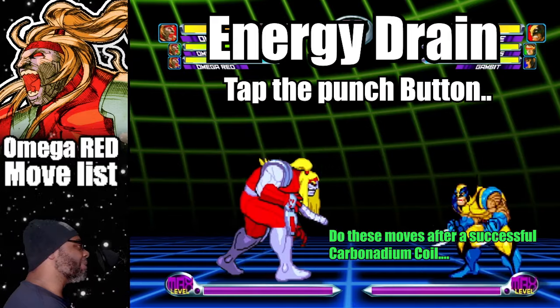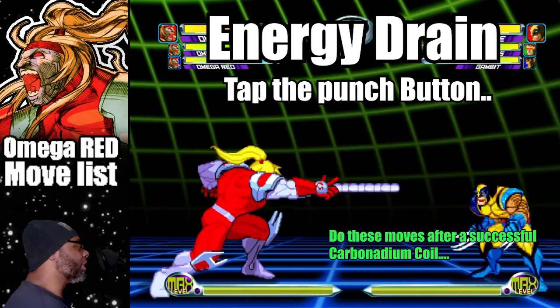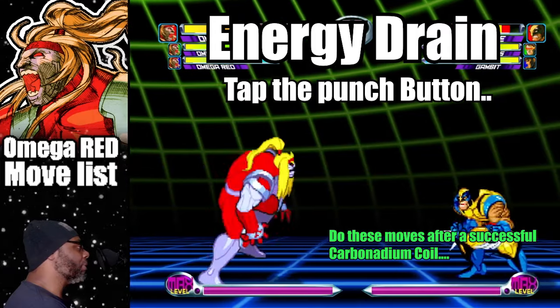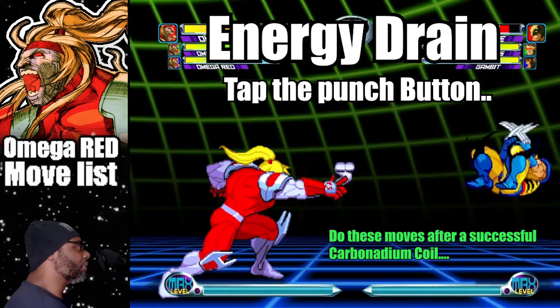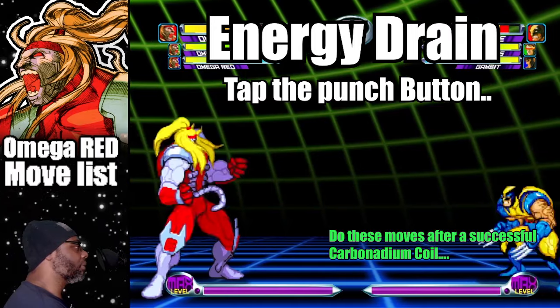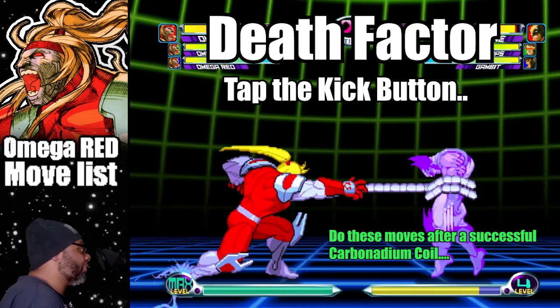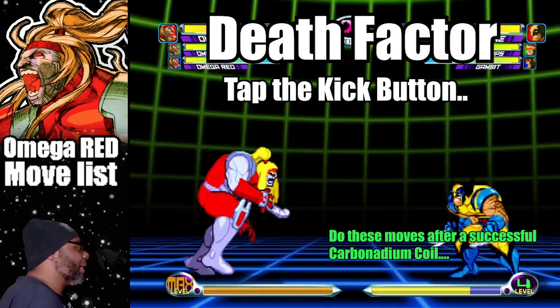To do the energy drain, tap the punch button. The energy drain steals your opponent's HP and adds it to your own. To do the depth factor, tap the kick button. The depth factor steals the opponent's meter and adds it to your own.